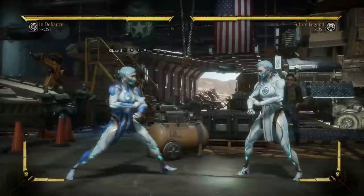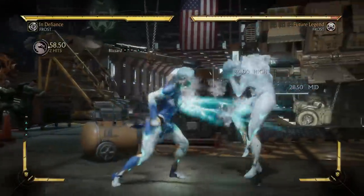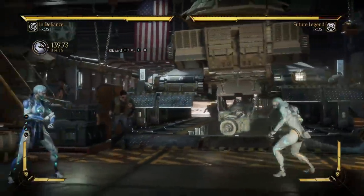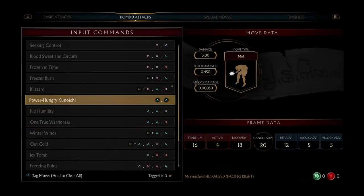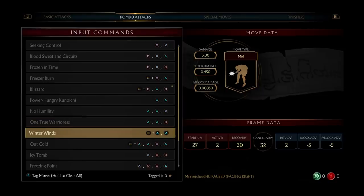Let's look at the two-two strings: two-two-three and two-two-four. This starts off a high but it's a mix-up. This might be decent in combos - you want to be careful using them in the neutral. This one is actually plus five on block, but again it starts off of a high, and these two are both unsafe - not super unsafe, but unsafe still.